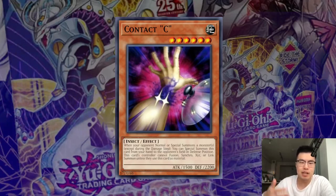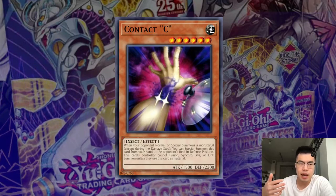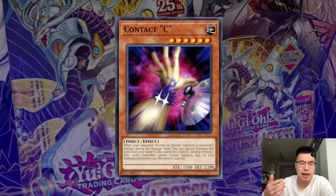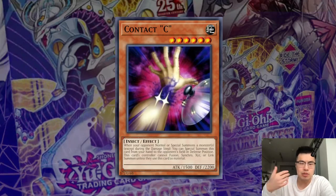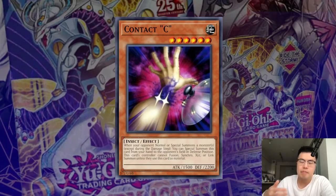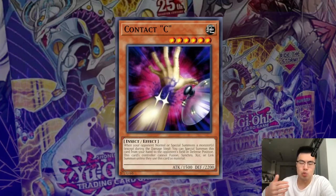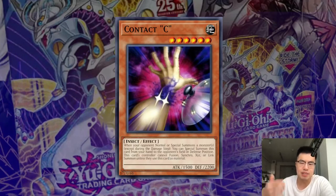Against Purely, they're going to have to link off Contact C with one of their names into IP Masked Arena, which I assume they play. We haven't had Sky Striker Azalea spoiled in this pack yet. If it's not in this pack, then they're losing a critical piece of their link engine, which most OCG Purely decks actually do play because you can destroy any card on the field. But if they don't have that, they're going to have to go into something like IP Masked Arena, which is a little worse than Azalea.